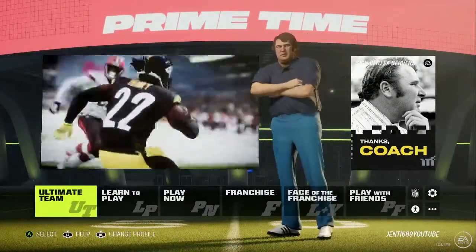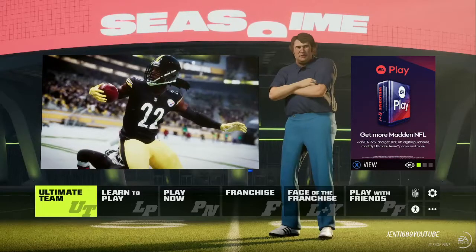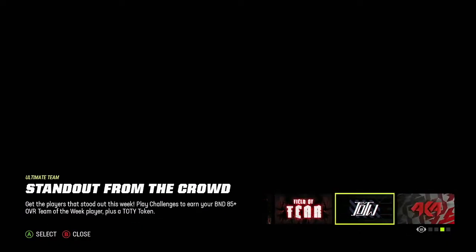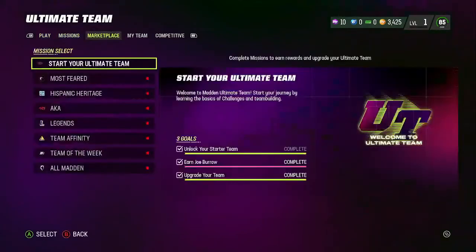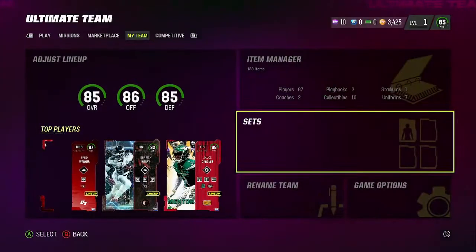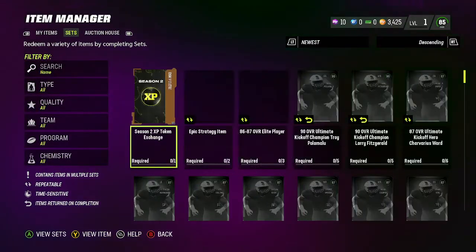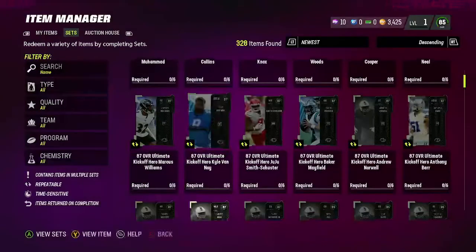What you guys want to do is go to the sets and exchange them. You want to exchange all the silvers up to the greens, and then the greens and the blues if you can. If we get at least one blue, we'll make 30k back, so we'll only be down like 10k. We'll go to the sets and come down here — lots of gold.